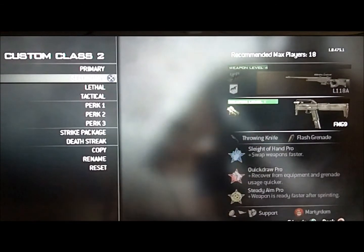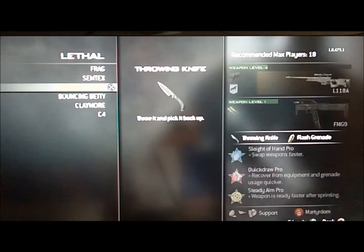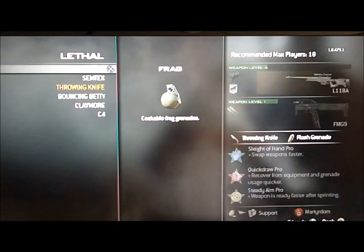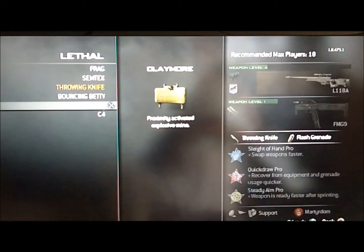Then comes your lethal weapon. If you have pretty quick reflexes and like quickscoping, I would recommend using the throwing knife, because you can pick it up right after you throw it. If you're more of a hardscoper, I would recommend either using a claymore or a bouncing betty to guard your position.